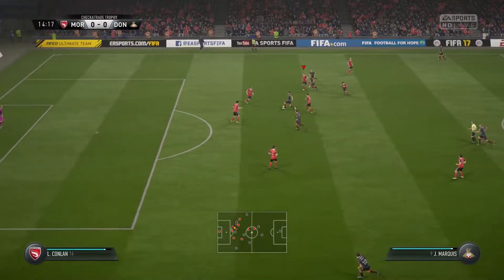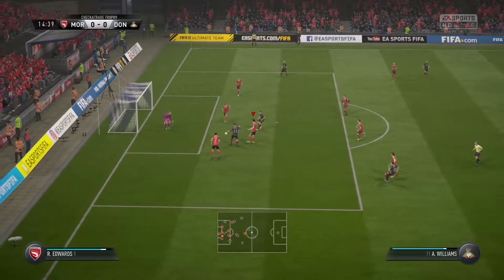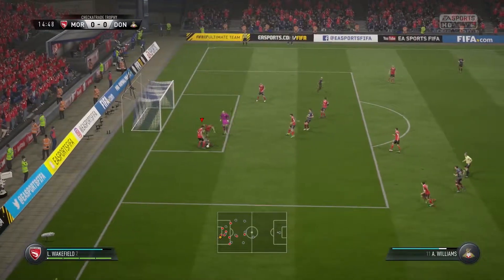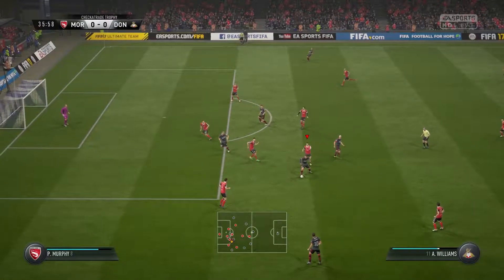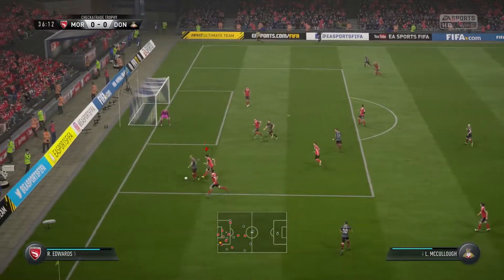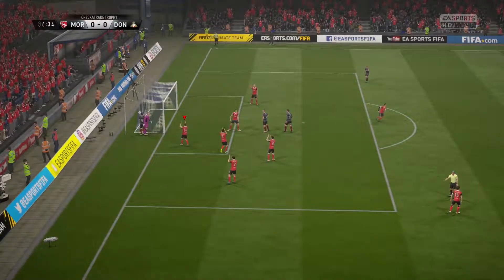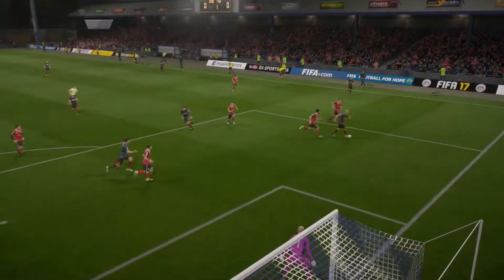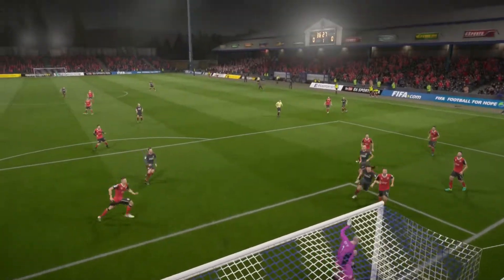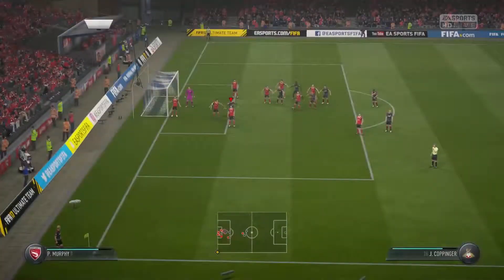Trying to find a way through here. Probing away. Good save again by the keeper — he's just been solid back there. Doncaster — great stop, flipped over the bar by the keeper. Without him, I don't know what we would have done. Haven't tried any other keeper in net yet for Morecambe, and the way that Roach is playing, no need to so far.